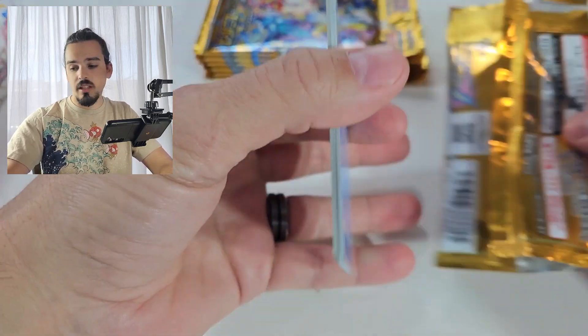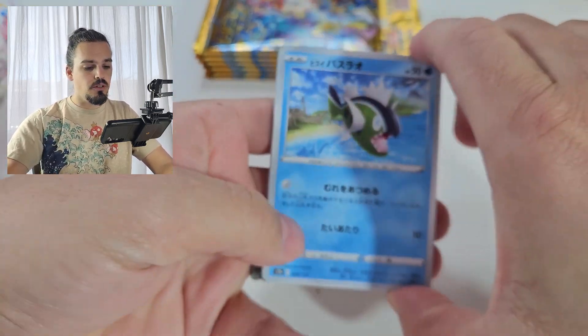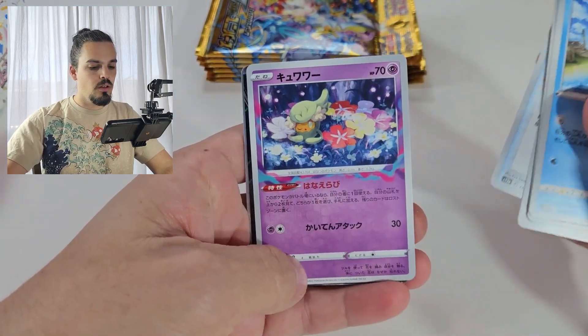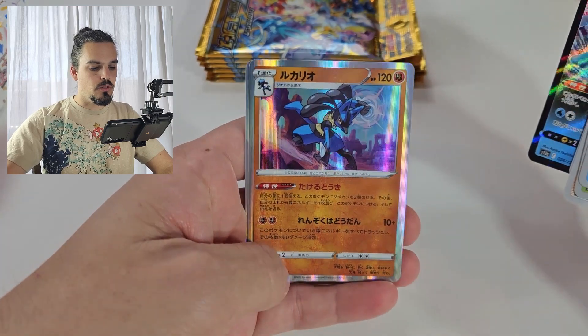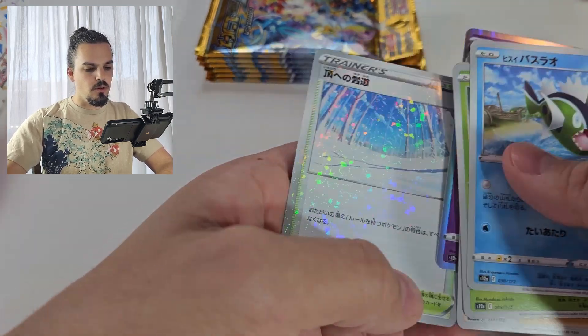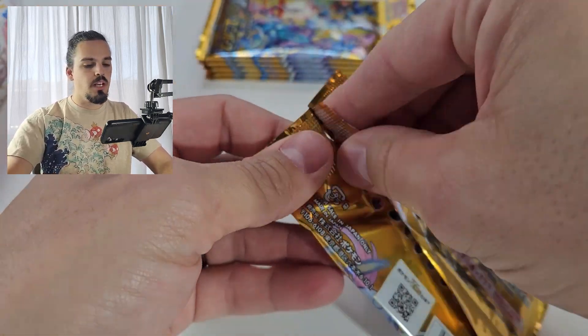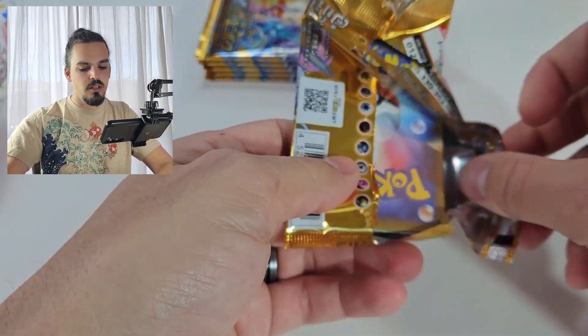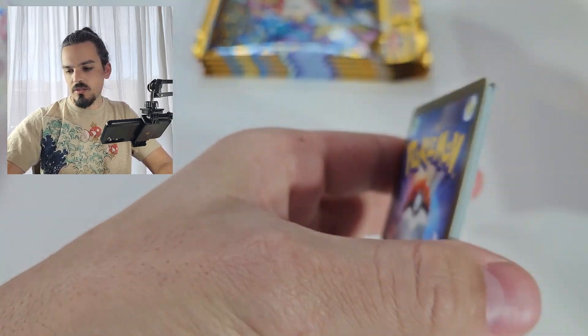I will get at least a booster box opened and put up, hopefully more. Suicune? Lucario? Ooh, a Mew. There's that Reverse Holo pattern again — not sure if that's regular. Somebody tell me if that's regular. This is the first box of V-Star Universe I've opened, I'm very new to the Japanese V-Star Universe.